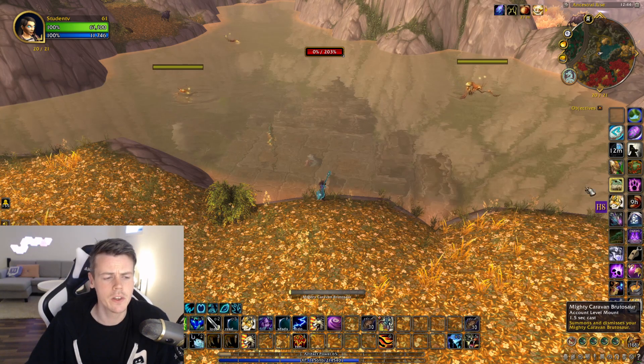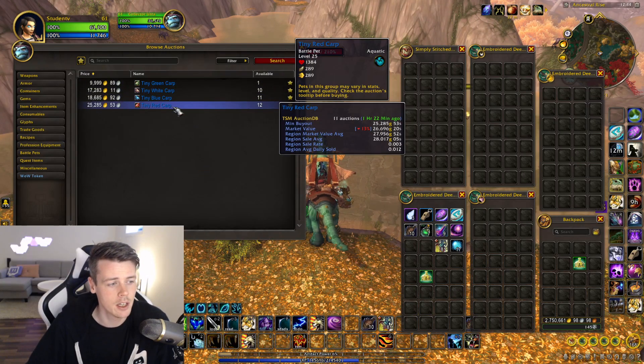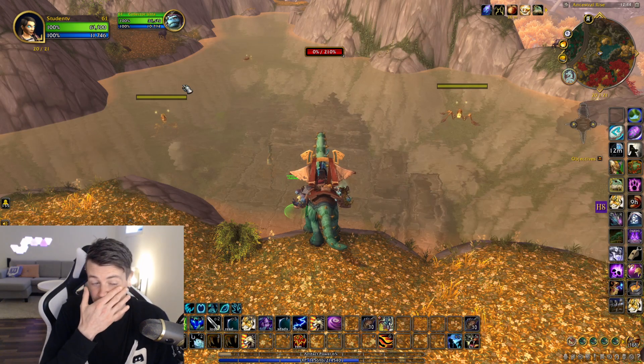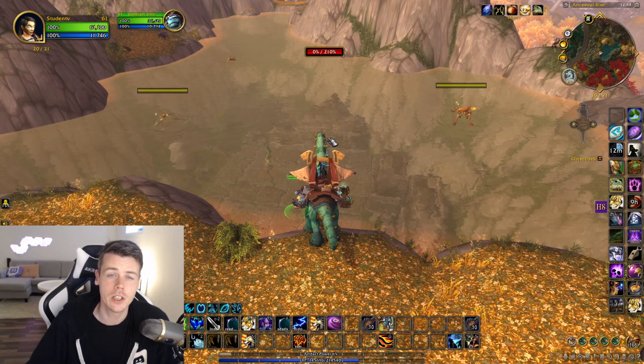In today's video we want to talk about panda fishing — specifically these battle pets: the Tiny Red Carp, Tiny Blue Carp, Tiny White Carp, and Tiny Green Carp. There's a lot of confusion around these battle pets and how to obtain them, but they can pretty much all be fished in Pandaria.